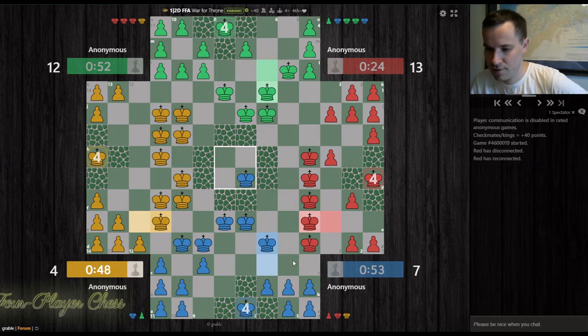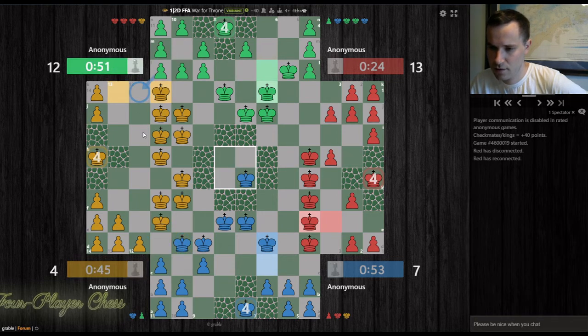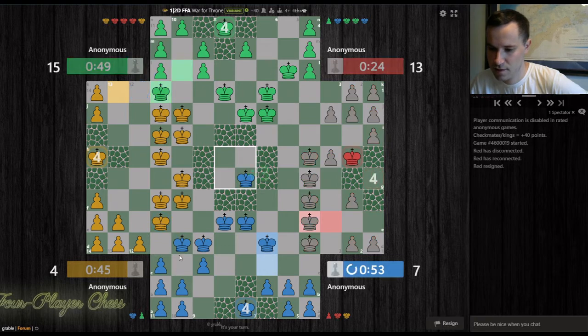It gives an attack avenue for red. Yellow could capture here or here. Let's see if green captures — then I'll capture. Yes. Red resigns. That's good for us.